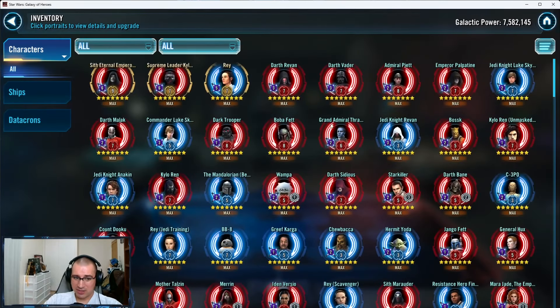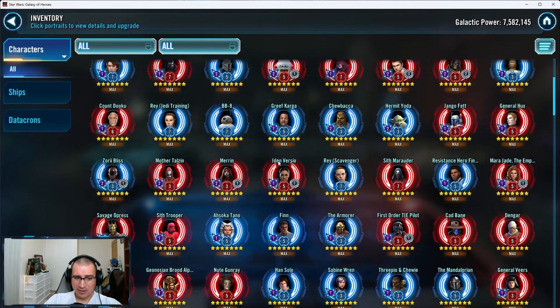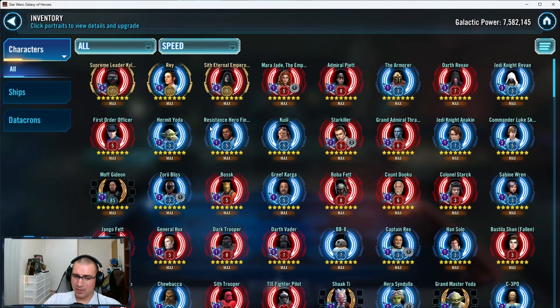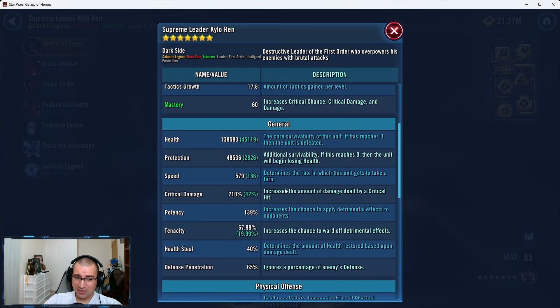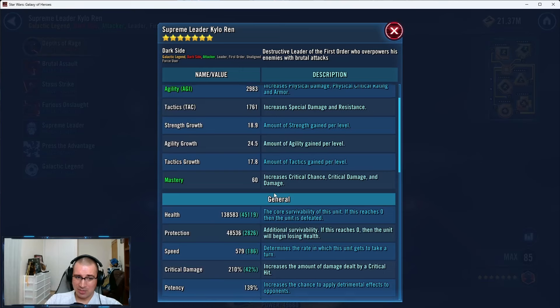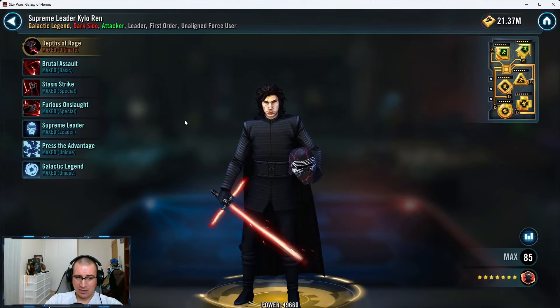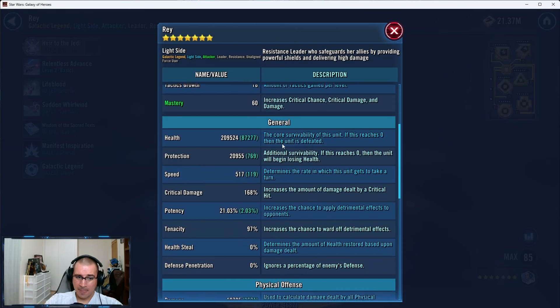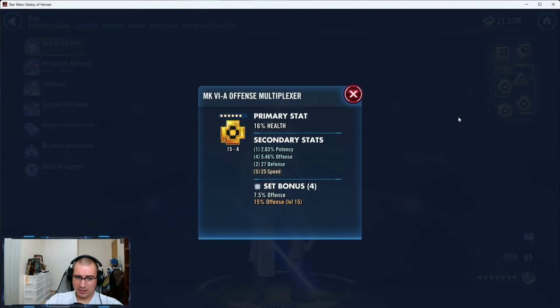Let's jump into the rest. Since we're already in modville, let's take a quick stop and see your account overall. Good amount of health, almost 140,000, 579 speed — my goal is 580, so good job. You have a crit damage triangle and over 10k damage. Your SLKR mods are really good — excellent job.